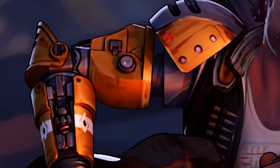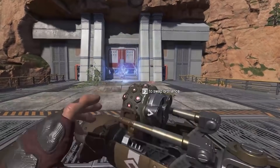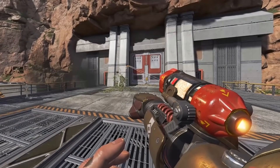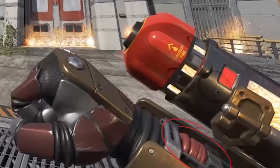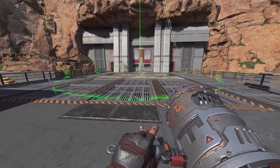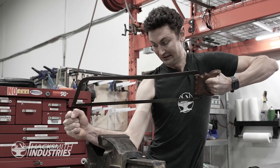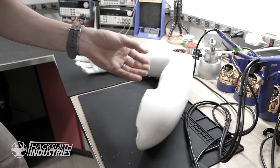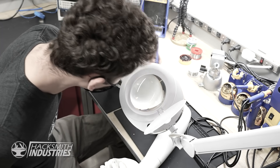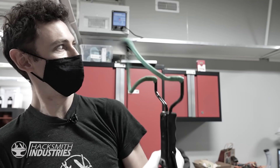Bionic arm, yeah. All right, so it looks like the arm kind of transforms to shoot different projectiles, and it's like a mix between spring-loaded or pneumatic launching. He's also got this cool rocket launcher as his ultimate, so I think I can just reuse my junk cannon for that. Overall, pretty straightforward. All you need to do is cut off my arm, build a bionic arm, and then upgrade that bionic arm to transform and launch various different projectiles. Easy.